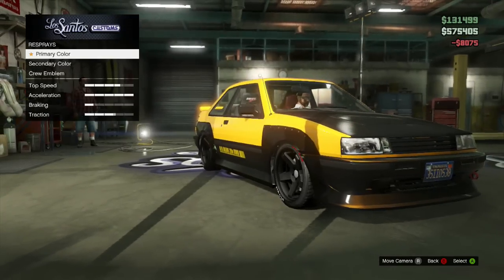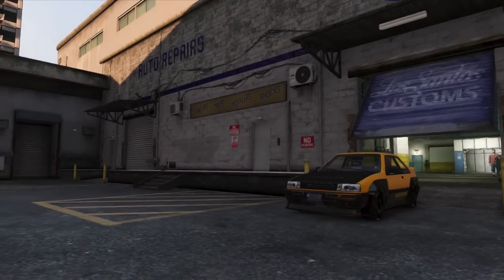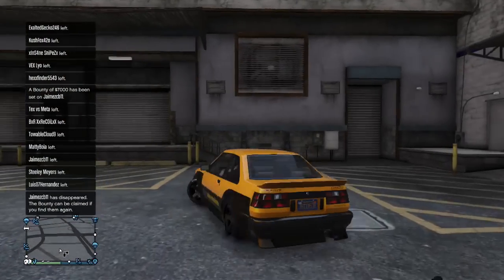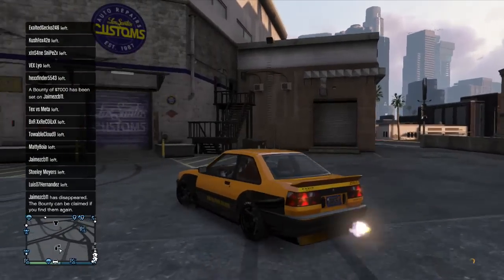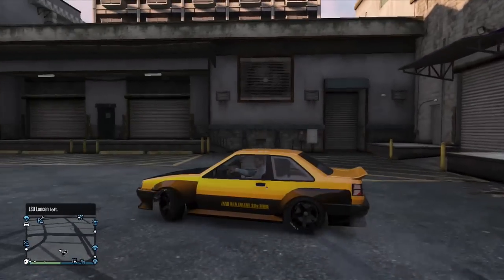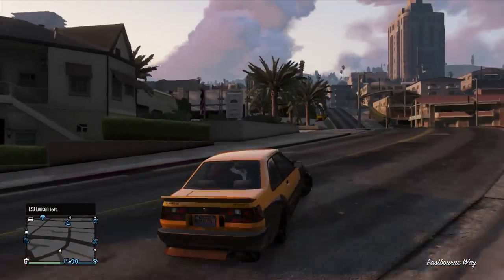We're going to take this thing out and see how it does on a test drive. I'm expecting it'll be pretty tail happy, and it definitely won't disappoint as far as its ability to kick the tail end out. Oh yeah — it's definitely not hard. Just a couple taps of the e-brake every once in a while and you'll keep it sideways no problem. I feel like this car might have a harder time going in a straight line than going sideways.